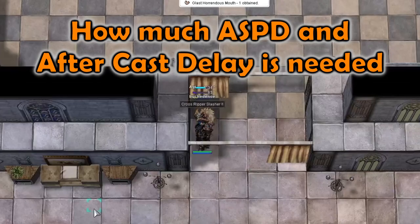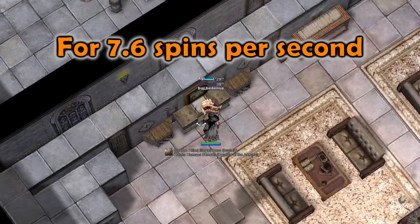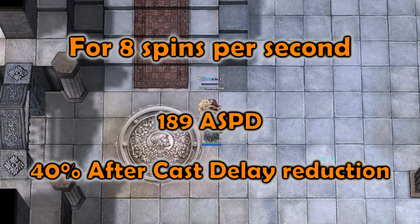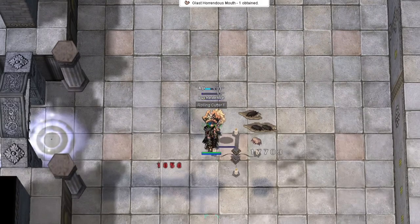Let's go over how much attack speed and after cast delay reduction we need in order to spam Rolling Cutter. For 7.6 spins per second, 187 attack speed and 35% after cast delay reduction is needed. Only go for the 8 spins per second if you are aiming at an end game Rolling Cutter build, as it's not worth investing into if you are going to swap builds later anyways.